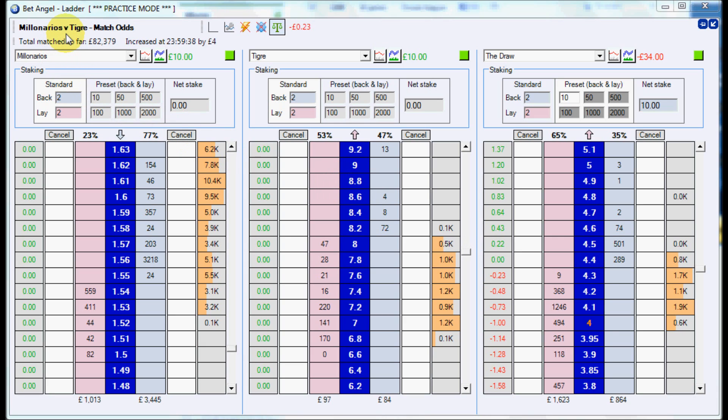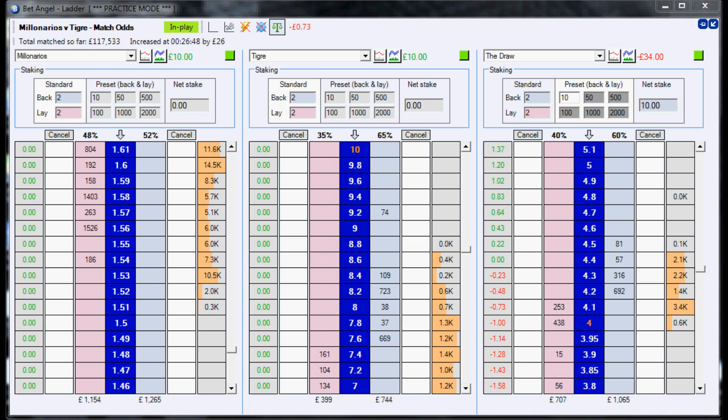Just to note: the Milonarios game is a Copa Sudamericana and the Bolivar game is a Bolivian League Division 1. We're now 12 minutes into both games - they both started at the same time. Just doing a price check to see how much the draw has gone down. We got in at 4.4 and it's gone down 3 ticks in 13 minutes on the Milonarios game.